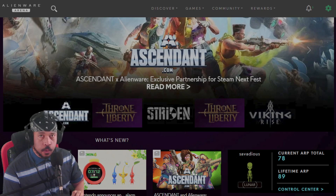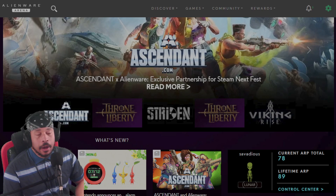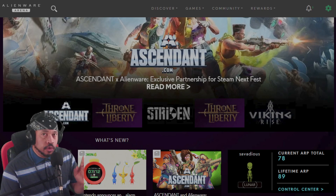This is Alienware Arena. This is where I got the last codes that I shared with you guys. Simply head on over to AlienwareArena.com. I know there were a couple people commenting, 'Oh, it's a scam.' Really? You think Alienware is scamming people for codes? No. We did find out that Throne and Liberty was much more popular than anyone had anticipated.